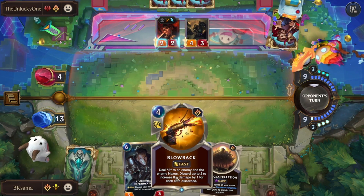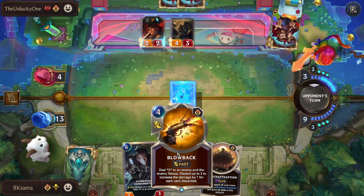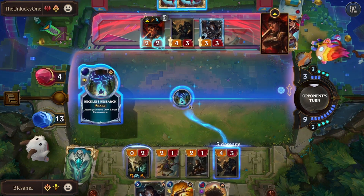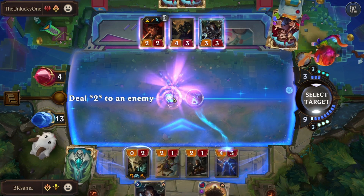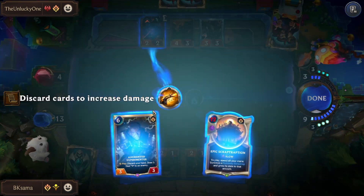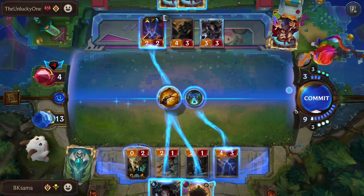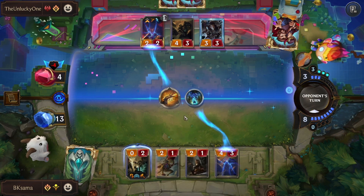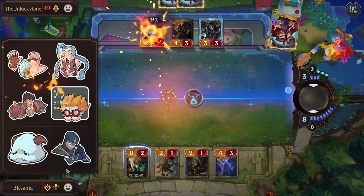Then I'll use Blow Back to deal 4 to a unit. I can deal 2 to an enemy and the enemy nexus, plus 1 for each card I discard, up to 2. So that's 4 health and a win.